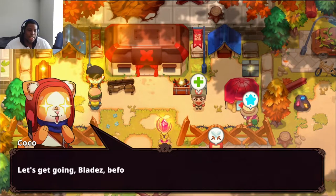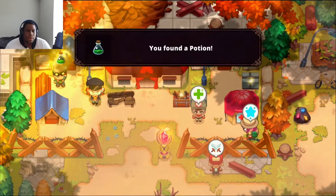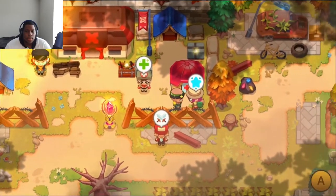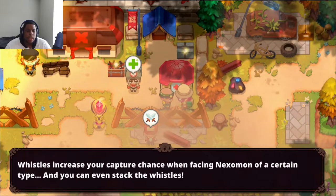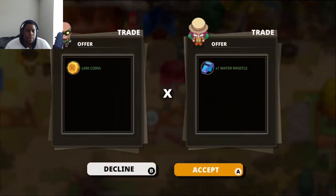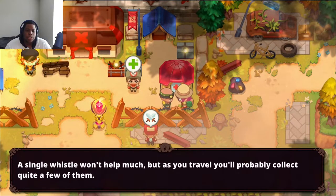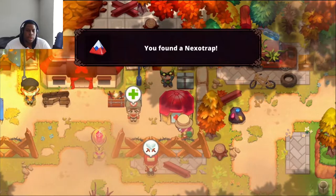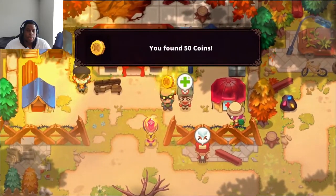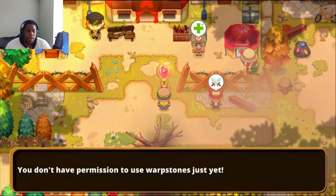We pick up a destruction core — probably improves attack. A merchant explains elemental whistles: they increase capture chance when facing a Nexomon of a certain type, and you can stack them. A water-type whistle is available, and apparently there are dragon whistles specifically for beasts in Drake Isles. I also grab a Nexomon trap for 50 coins, and there's a warp stone but we don't have permission to use it yet.